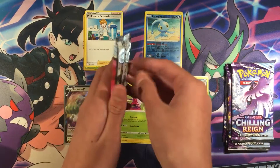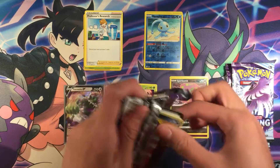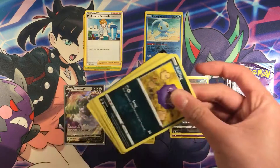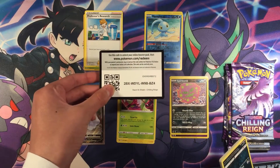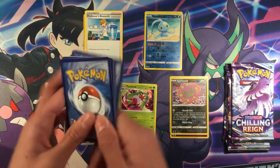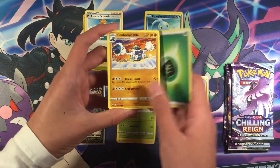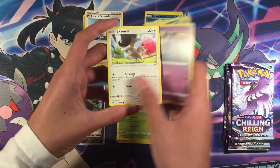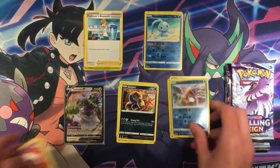Let's go ahead and open the next pack — for the front, we have Grass Enchi, Doctor, Koffing, Shepet, Swirlix, Storrent, and Viper — Regular Rare.